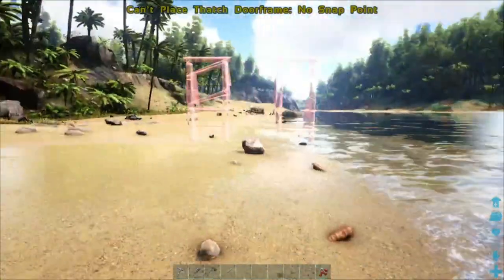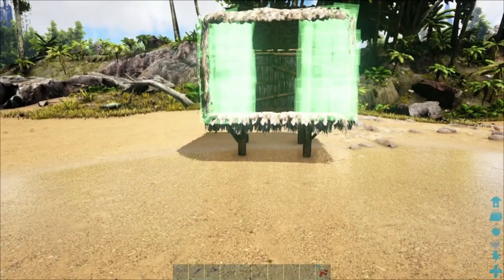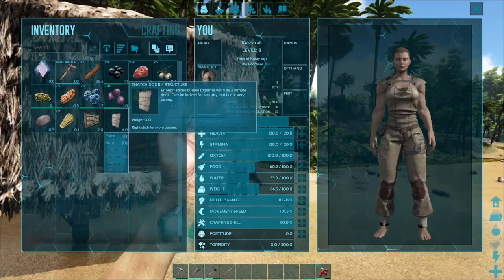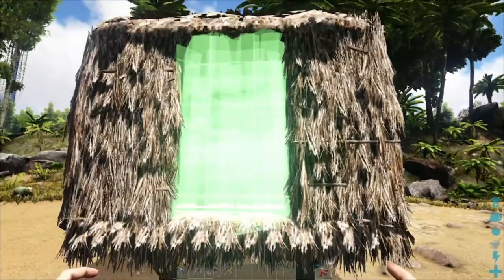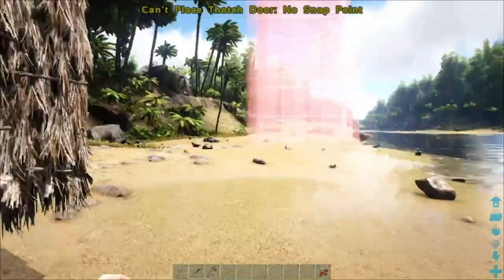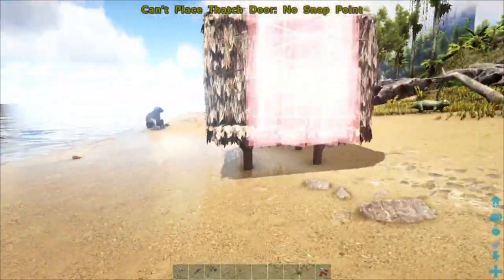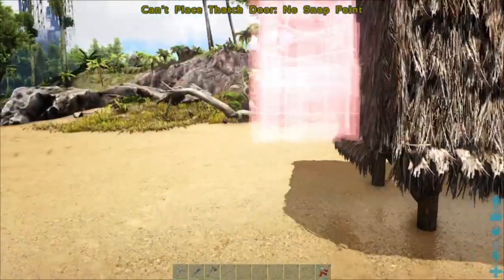Click to place the door frame. Now I'm going to place the door. It's important to note that you do need to craft the door frame to place the door, because the door frame is actually what the door snaps to. The door has to have particular snap points — for instance, I can't place the door over here. Like the note says, no snap point. I can't place it on the side of the hut in a wall. It has to be in a door frame.